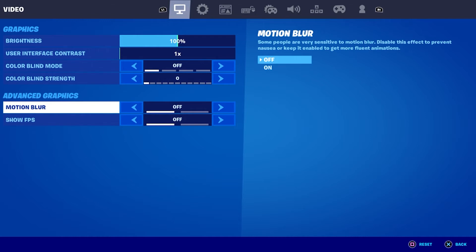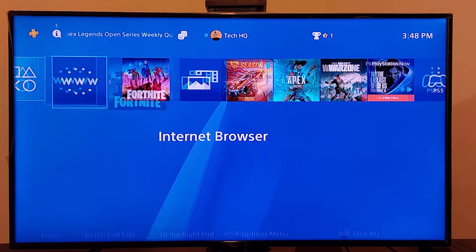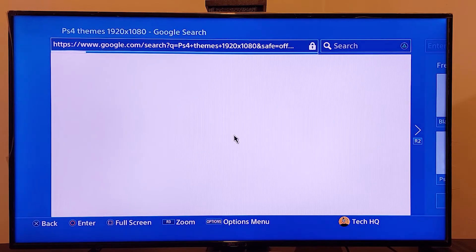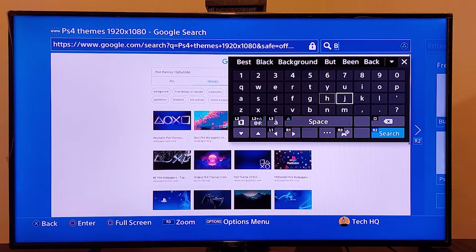You can also get more FPS when playing Fortnite by setting a black screen as your PS4 background. First, go to the internet browser and press triangle on your PS4 controller. Then type 'black screen image' in the search bar.